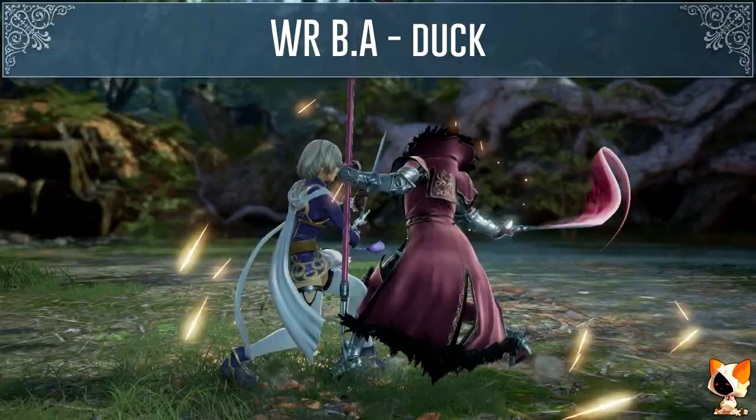Her 6AB is minus 14 on block. Her 2AB is also minus 14 on block. You have to whiff punish Hilde if you see her throw out her 4A+B auto GI. She gains her extension with sword regalia which is her 4A+BA, but you can beat it with the auto GI for horizontal mids. If you play Xiba or Kira and you are on point you can get your lethal hit against airborne opponents here.